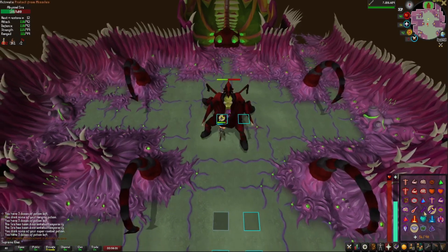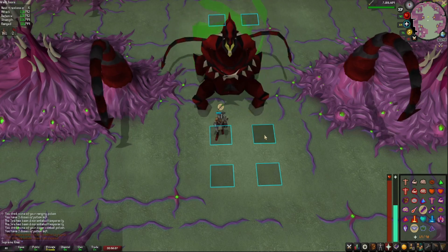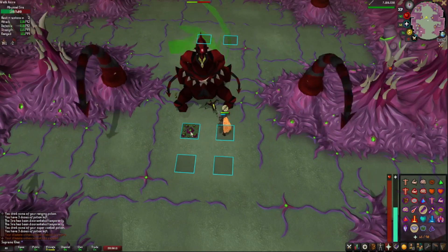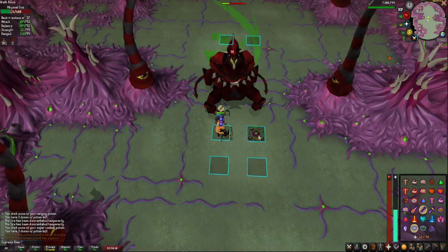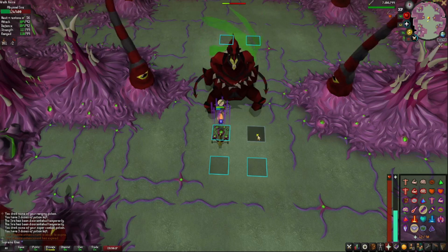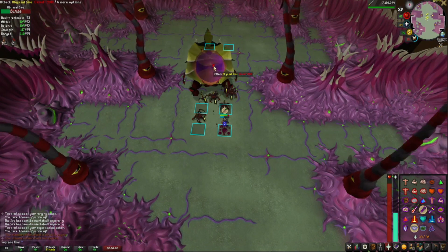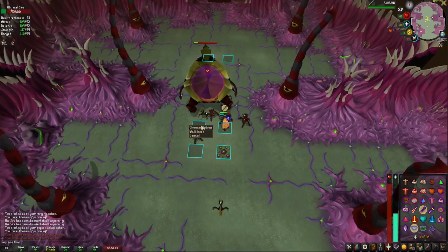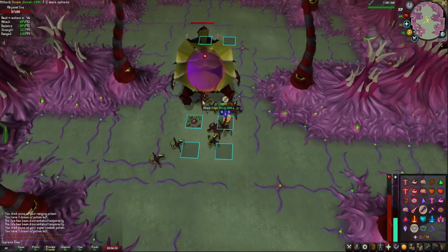Now moving to the second phase — always pray Ranged and go to the marked square. The Sire will turn the ground into a miasma pool, so move to the second square and attack. When the miasma pool disappears, click that exact spot to avoid the next one. The second mechanic: the Sire can teleport you — when this happens, click the squares farthest from her to avoid 60 or more damage. When she opens her mouth, you can attack. Pay attention to miasma pools and avoid them — and that's a Sire kill!